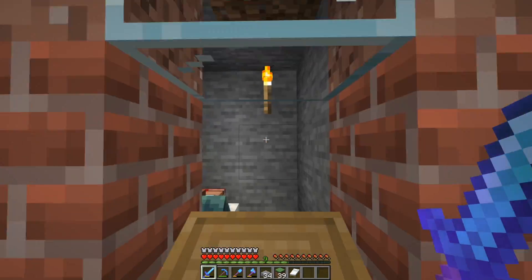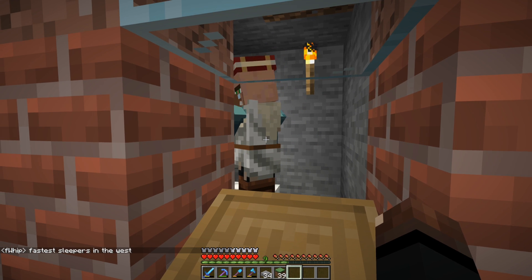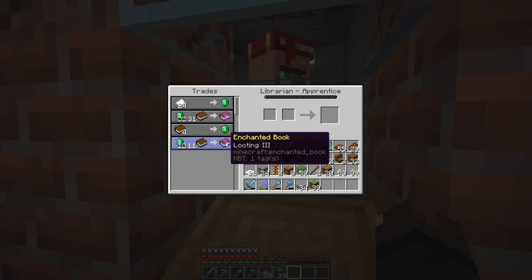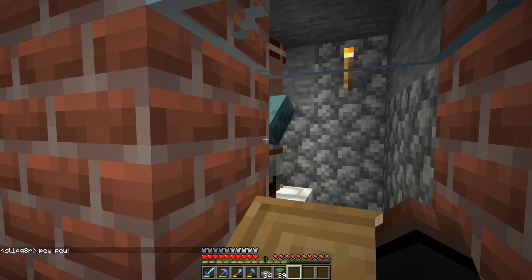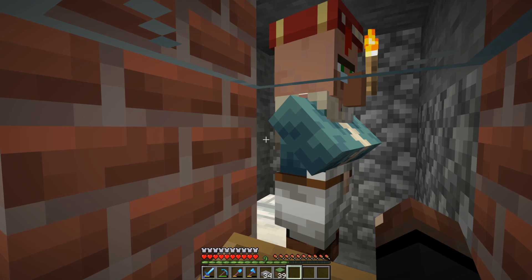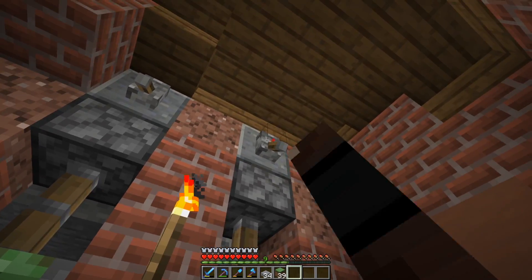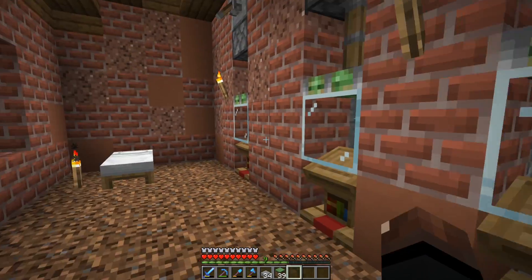Inside of this one, we have our sleeping villager that we cannot talk to. Villager number one, take two — we have mending for 31 emeralds, not diamonds, and then we have looting 3 for 11 emeralds. That's pretty dang good. And then over here we have efficiency 5 for 55 emeralds, which really sucks. But this I never knew was a thing — one emerald for one lantern, I could definitely get behind that. Lock them back in here, keep them safe and sound. And then over here we have depth strider 3. I decided just to keep this one unlocked as is, but that's what we got so far. I think we got some room to expand this, but this is more just a temporary home.